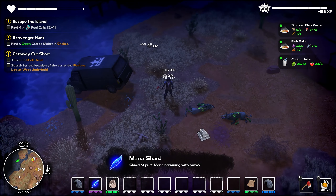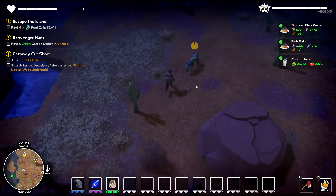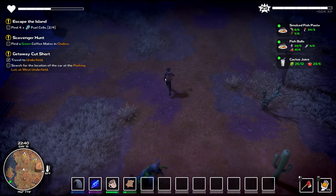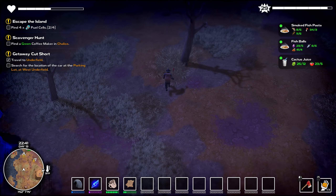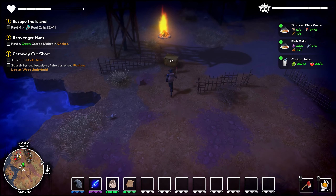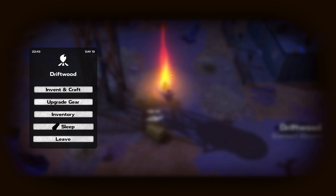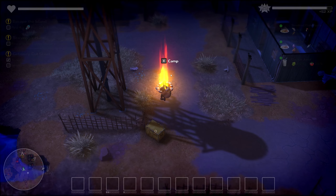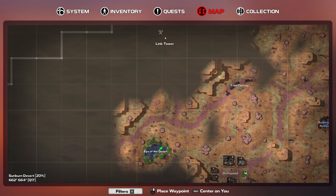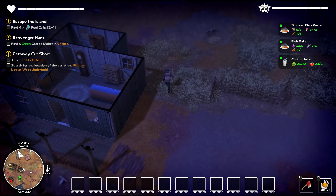We got a mana shard out of that. Let's roll up to the campfire, take a sit right quick, and then we're going to figure out where we need to go next by looking at the map. If I were a cartographer, I would want to go that way. So let's see if we can make it to the tower today — I am actually and honestly determined to do that.